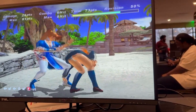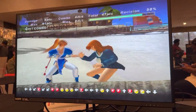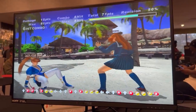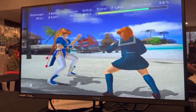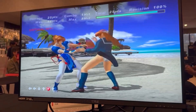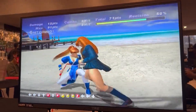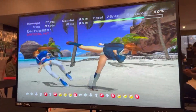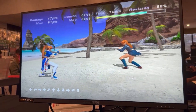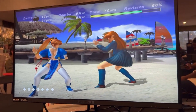So we have the main kick launcher. On your juggles, it really just depends on what you want. Like if you want to bring them far away, you're just gonna do punch, punch. Or punch, punch, forward punch, kick if you want them close. And that's the same damage when it puts them far away. Sometimes you don't want them close because you don't want to deal with the wake-up game. So you think these combos work in DOA 4 also? No, 4 is different.